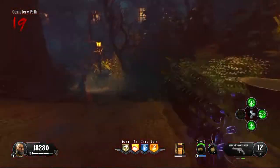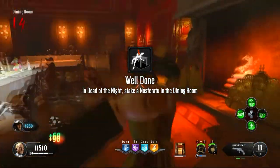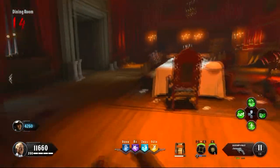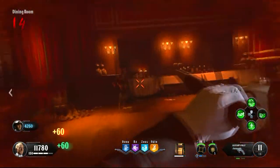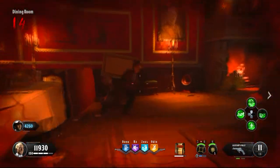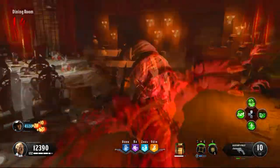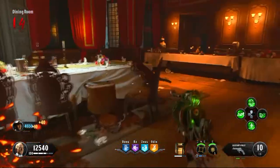Having the steak knife leads into the next trophy: Well Done — steak a nosferatu in the dining room. It doesn't have to be a crimson nosferatu; just knife one in the dining room. It's a one-shot knife up to around round 30 on vampires and round 25 on all other zombies, so it's really easy to do.